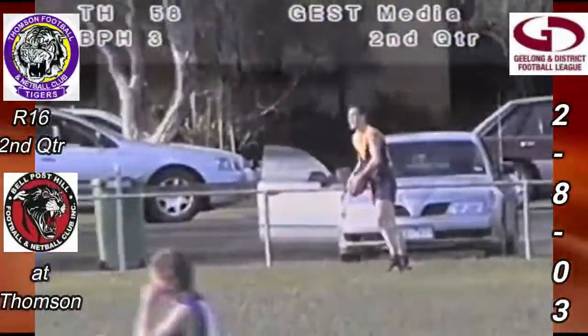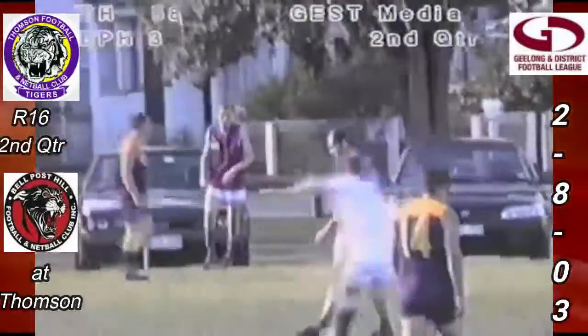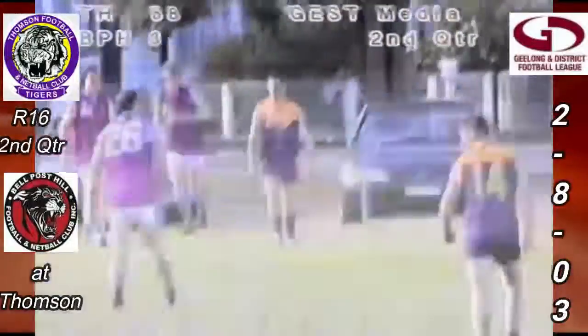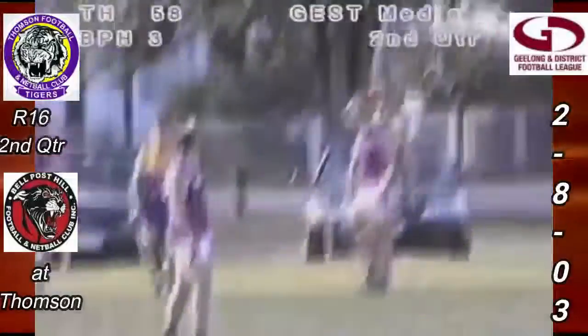Got a couple of people to raffle it — Highland is one of them, he takes the mark. O'Toole-like stats for Highland so far. Goes towards half forward, Sean Wells gets across there, can't quite take the mark though, and it's off hands and through and over for a boundary throw in on half forward on the outer side. Thompson just into attack.